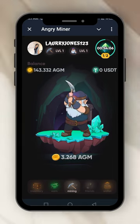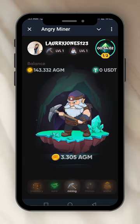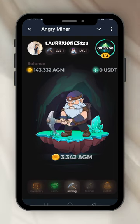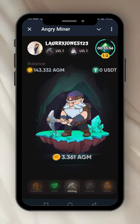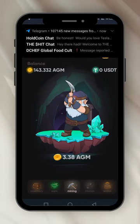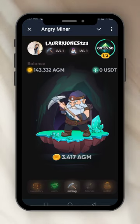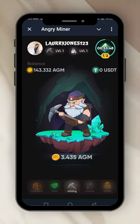See how angry he is. I'm on level one, the pickaxe is on level one, and the miner is on level one. My miner is mining and I have a balance of 143.332 Angry Miner coins.